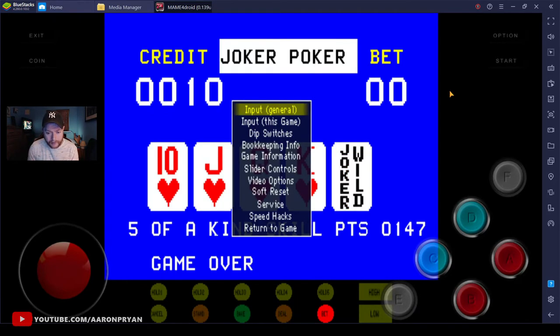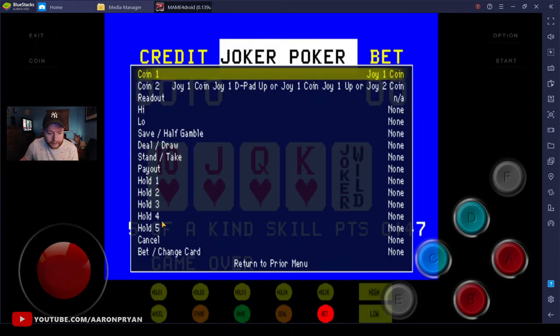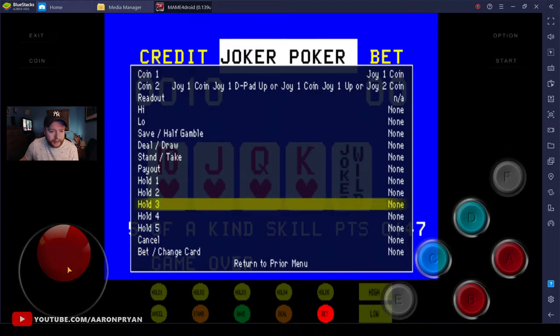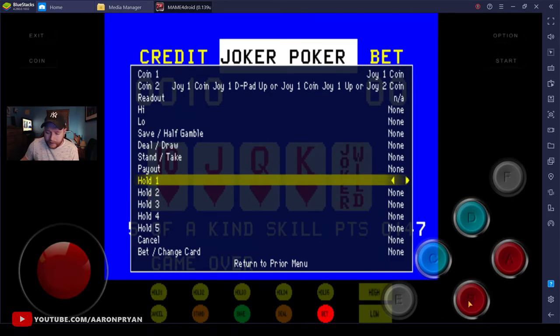Now activate those as if pressing coin and start simultaneously - tap 'N'. When you tap coin and start together on your phone, you get this menu - the MAME menu for the game. Go down to 'Input This Game' and click 'B'. Now this is where you need to assign the keys. You can see the keys on the right-hand side.